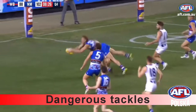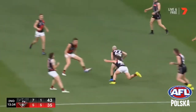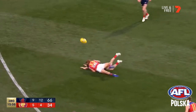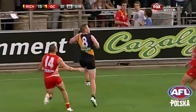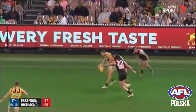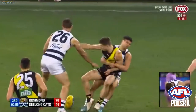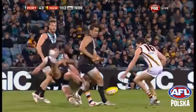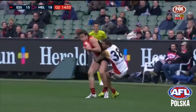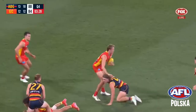Players are taught and trained regularly how to tackle safely but also how to safely be tackled and fall to the ground without injury. Any player that is tackled or hit intentionally or accidentally above the shoulder is also awarded a free kick. Sling tackles or dangerous tackles are tackles that endanger a player's head. These types of tackles often have two separate motions — they pin the arm of the player against their body and leave a player's head vulnerable. Players that are tackled like this are awarded a free kick.